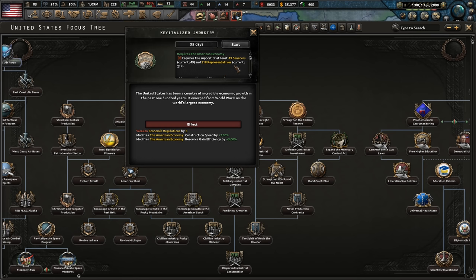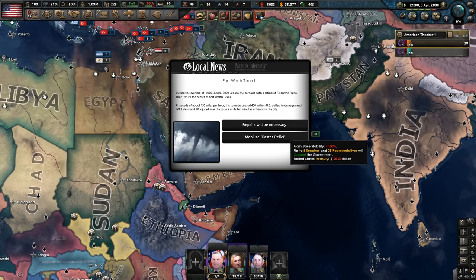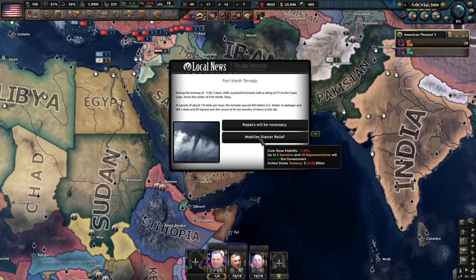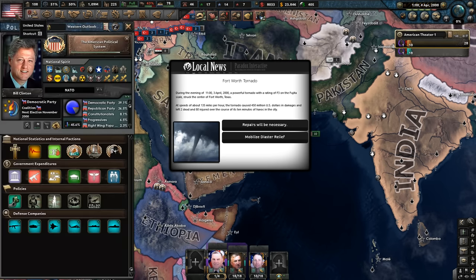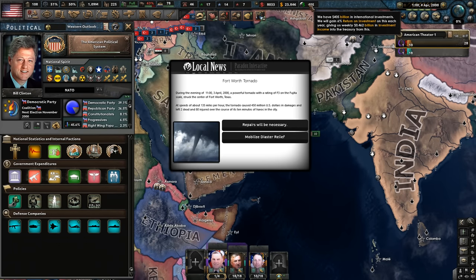Why can't I do this? Oh, we've got a weakened economy, maybe? Because we have the senators and the representatives. There's a North American blizzard and a tornado as well. We don't have the money — we need 25 billion and we don't have it.